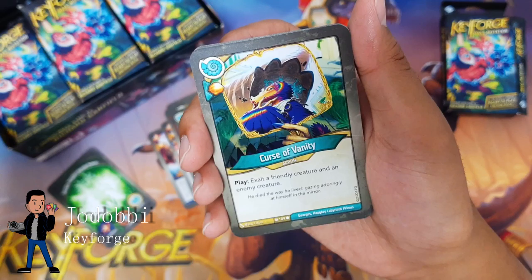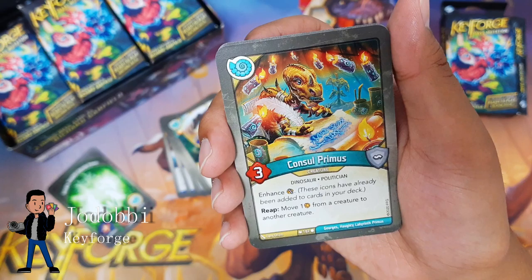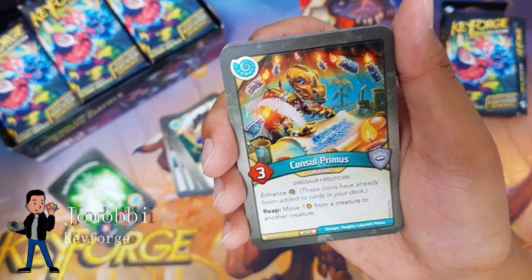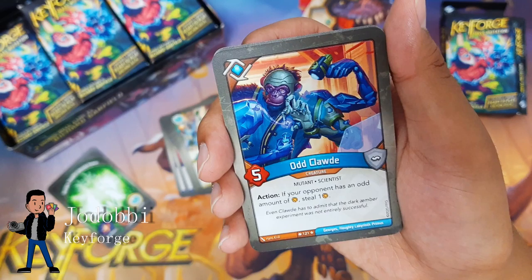We have Faust the Great: your opponent's keys cost plus one for each friendly creature with amber on it, and it's got a play effect which allows you to exalt a friendly creature. Double Faust — nice. Faust gives you a lot of value in this set. This is my first deck with two. Curse of Vanity — play: exalt a friendly creature and an enemy creature. Works with Exile and Hedonistic Intent.